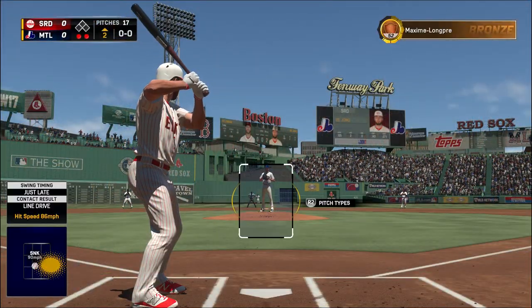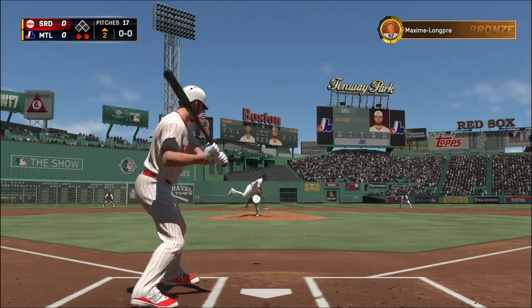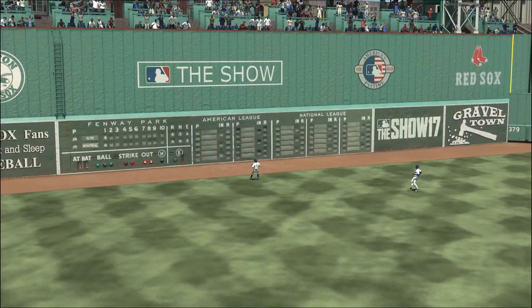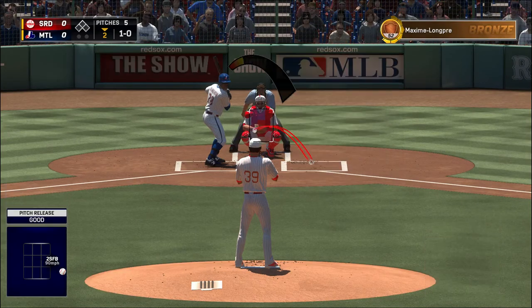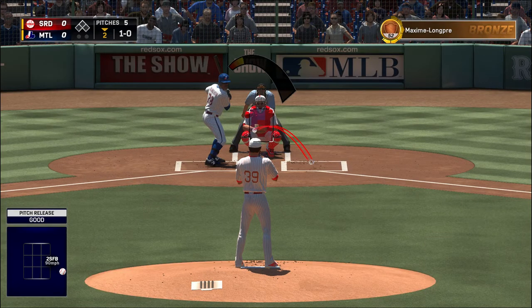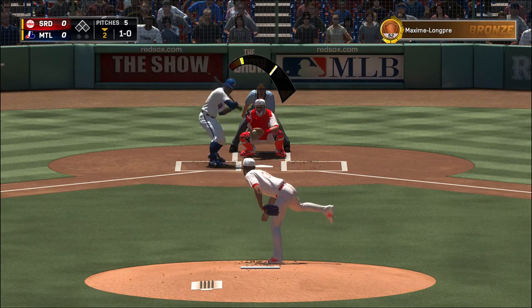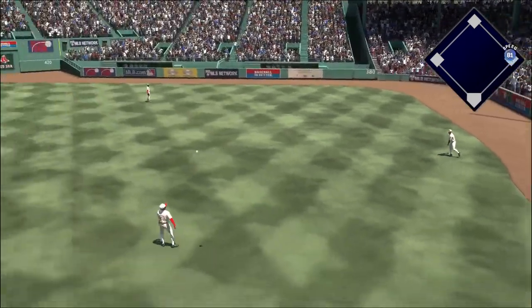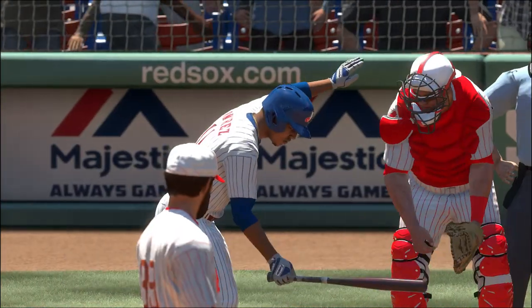Ready now, number 11, standing in for the first time in this one. A ball lined toward the gap in left center — Burns is going to have room. It is Curtis Granderson, he'll begin. The 1-0 pitch on the way — he pulls this one into right, and that finds some outfield grass. It's a base hit, so the leadoff man reaches base to start their half of the second inning.